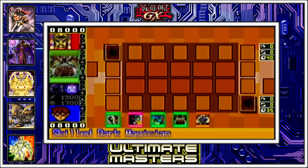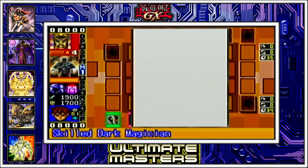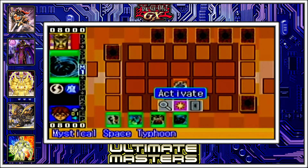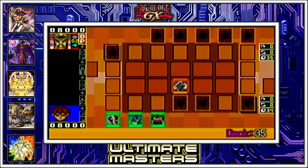Snatch Steal, Brain Control on the first turn, Creature Swap — I have three different methods of taking my opponent's monsters. Big fan. And with Ceasefire, I can flip his monster so he doesn't even get to hide from me. I like everything about this. Literally everything.